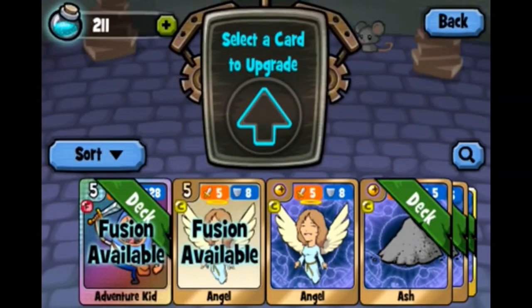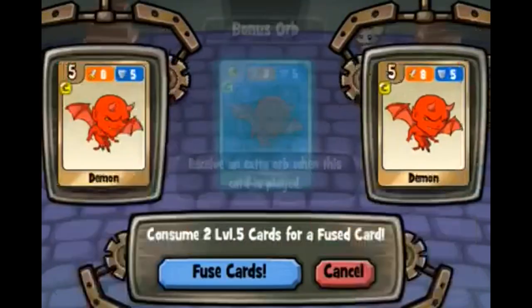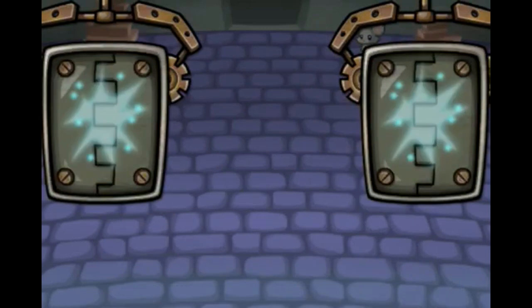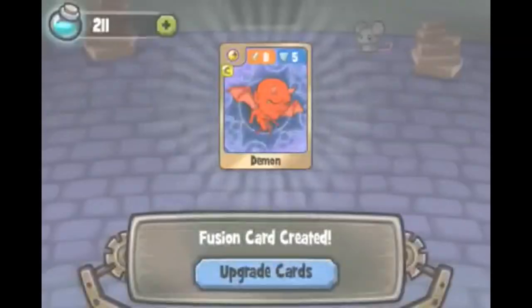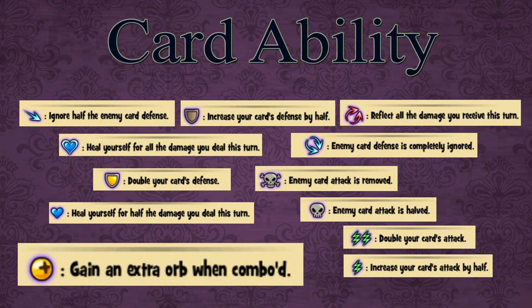I will tell you the abilities after showing the fusion. So enjoy watching the fusion of those cards. Here are the abilities: the first one you see is ignore half the enemy card's attack, and the shield increases your card's defense by half.